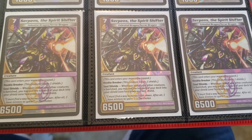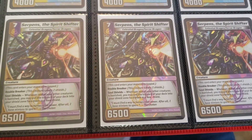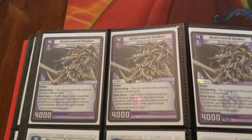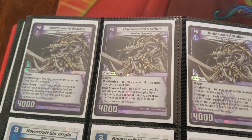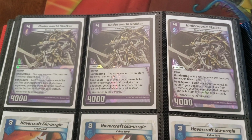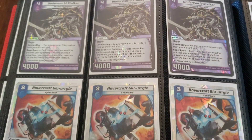Serpents and Spirit Shifter — probably doesn't need to be in this binder, but I have a really weird obsession with Serpents and I really love him, so it's gonna stay. You got your three copies of Underworld Stalker, because this card is really good — except in open format it's kind of not. But either way, it's definitely something to have.